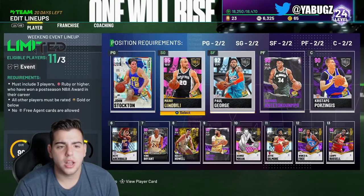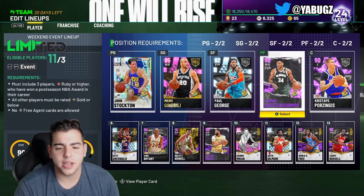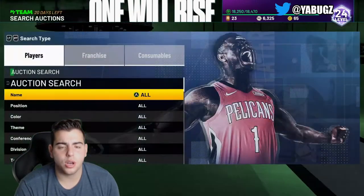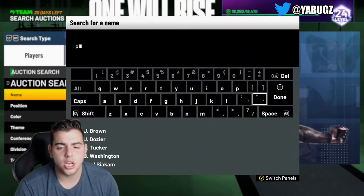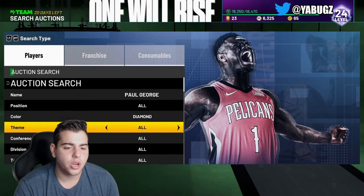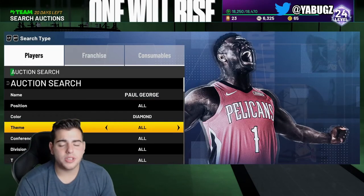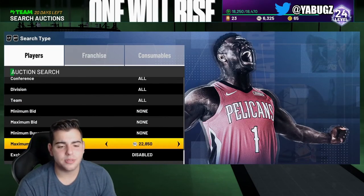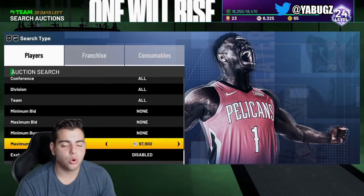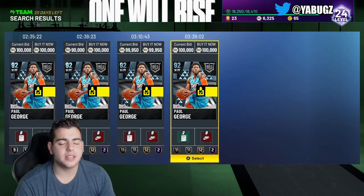We also got James Harden and Kawhi Leonard. Paul George — I got him for around 80K to 85K. Not the best investment, I kind of just got him to get him. But he'll definitely rise up in value — I say he goes back up to 100K again. It's Paul George, Playoff P — everybody loves Paul George. Paul George is up big time, possibly even up to 99,000 MT on a bid.